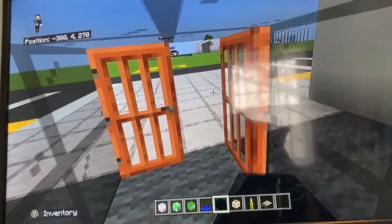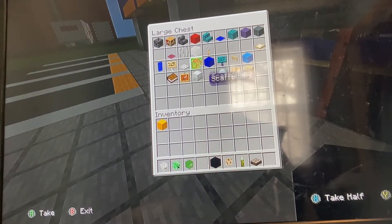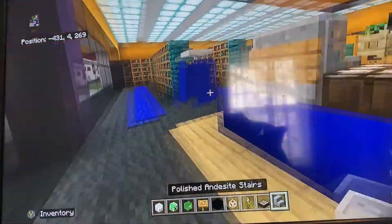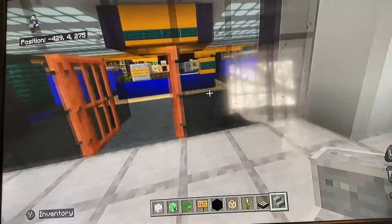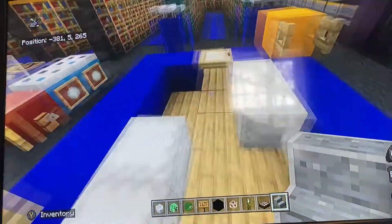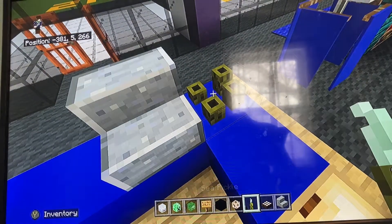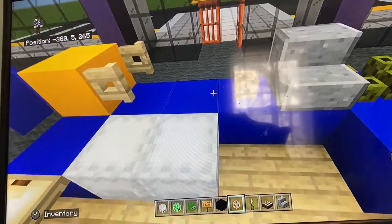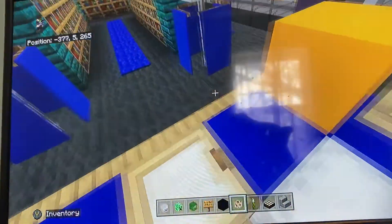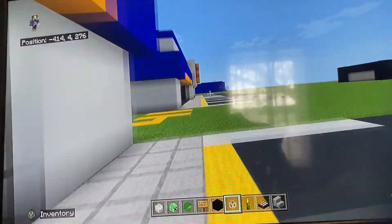Grab the oak sign and end stone brick stairs for the cash register. For the cash register, come to the end of the desk, leave a gap of one, put an andesite stair on the side edge of the table, then sea pickles to the left, a daylight sensor, and a small decorative item. Do this on both sides of the desk.